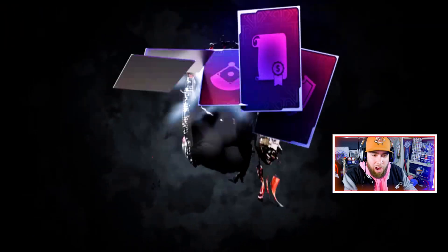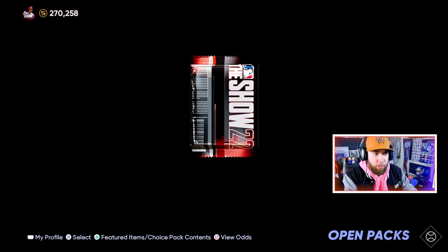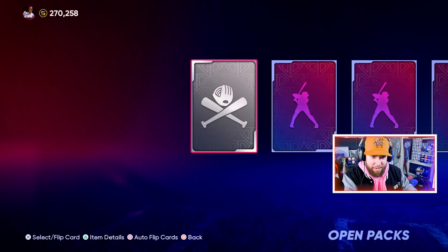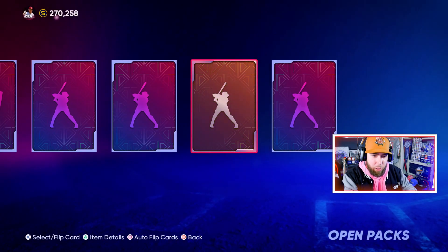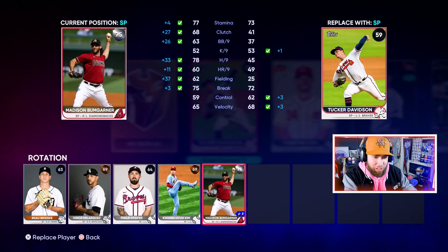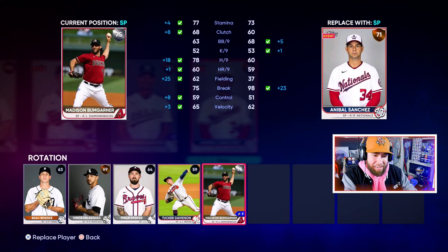We've got 50 packs and one chase pack to open — we'll be at 59 packs when done. Joe Adell in the first pack. Pack two: Ahmed Rosario. Pack three: nothing. Pack four: looking for blue, looking for blue. All bronze. Pack five — expecting at least two diamond pulls, but this is a slow start. Pack six: keep going. Half dozen in and we've got nothing. I need help here.